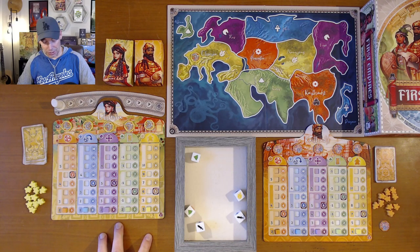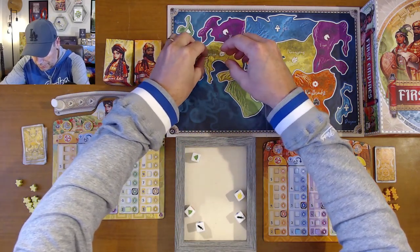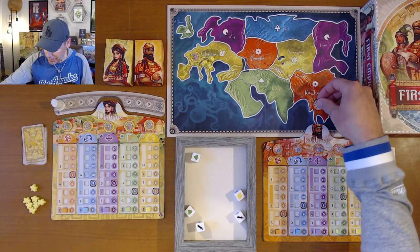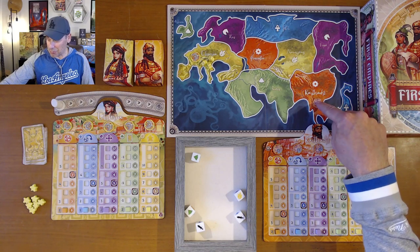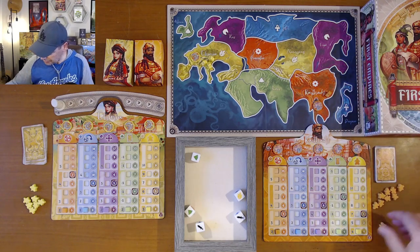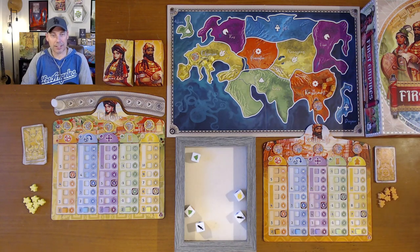I'm also going to take the number of workers or explorers that this dictates. These tracks tell you all the things you can do and how much. So I start with three explorers and I'm going to put them out on Etruria as well. Orange player is going to do the same thing — they'll take their other city tile, and they've got five of them across the top, one at the top of each track. Unknown what the numbers are, one to three, and then the other one goes right here on Cardats where their home region is. They're starting with four explorers. These are asymmetric, so we're going to have four explorers for that region based on what their board says.